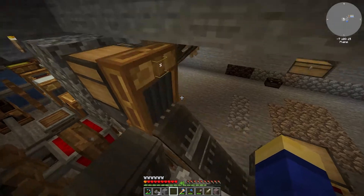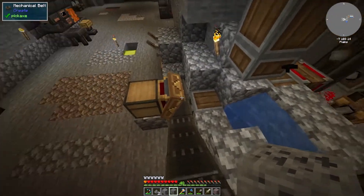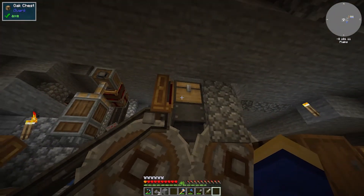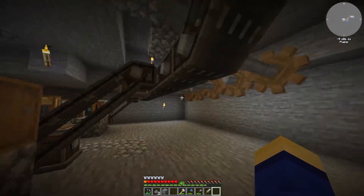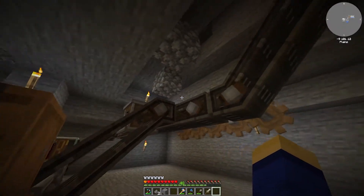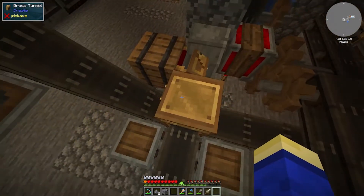Next up we have the crushing wheel. Items go into a chest, and the belts push you along — as you can tell. This chest allows items to drop in normally, but it also means if I have any ores on me I can just throw them in and they'll go through the system. You can see some redstone going up this way — this is pretty much where the split happens.